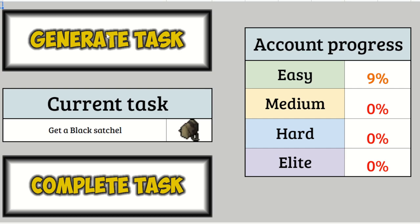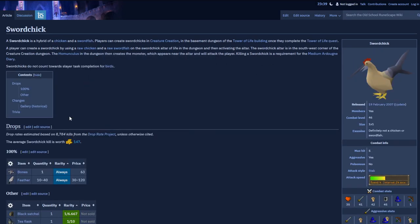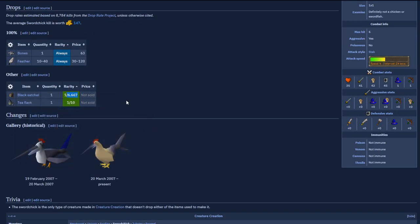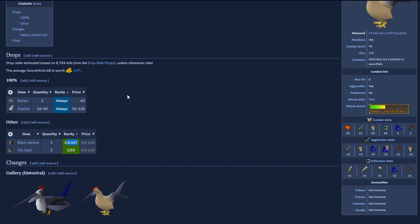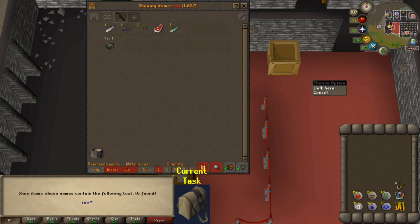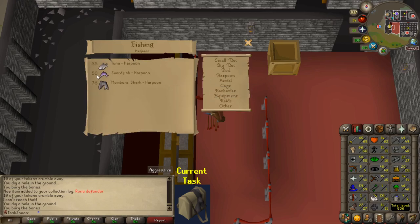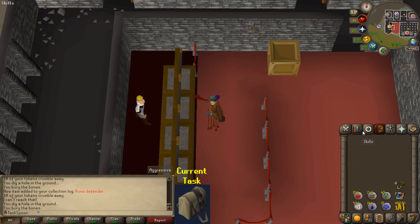Generating a new one — Black Satchel, easy clap. The Black Satchel is from the creature creation activity in the basement of the Tower of Life. You have to make Sword Chicks, which are a raw chicken and a raw swordfish, and they drop the Black Satchel fairly commonly — 1 in 6.6. So it should be really easy once I can kill them. The problem is I don't have any raw swordfish, and I'm only level 27 fishing, which means I'm quite a way away from being able to catch swordfish.